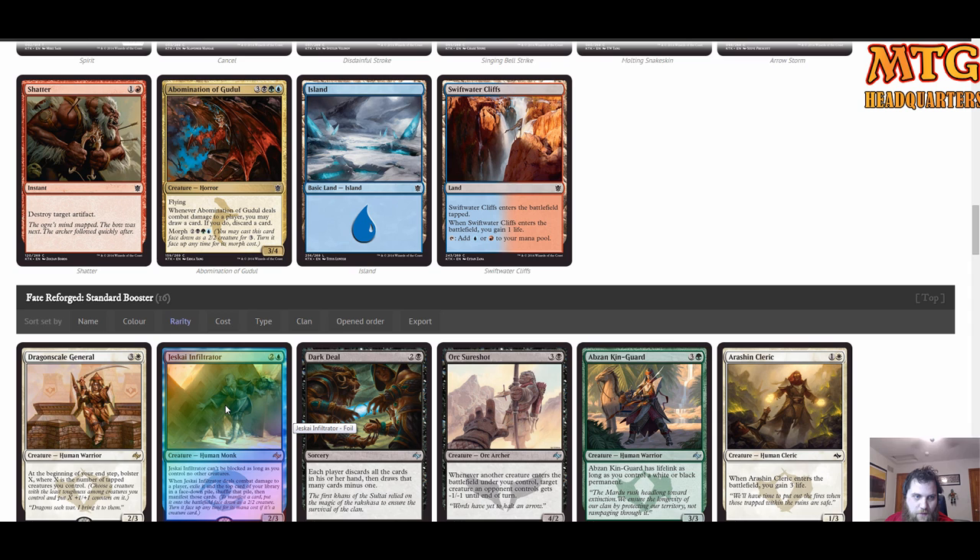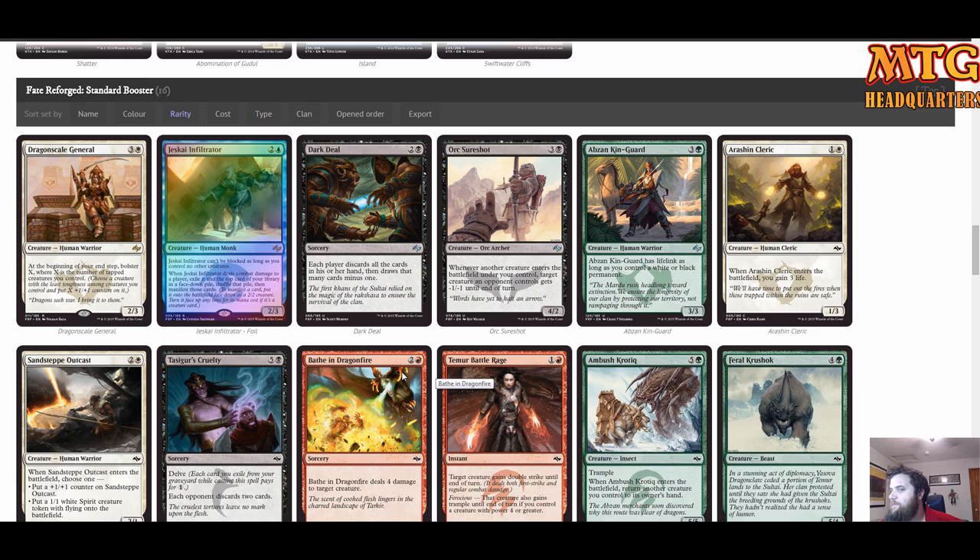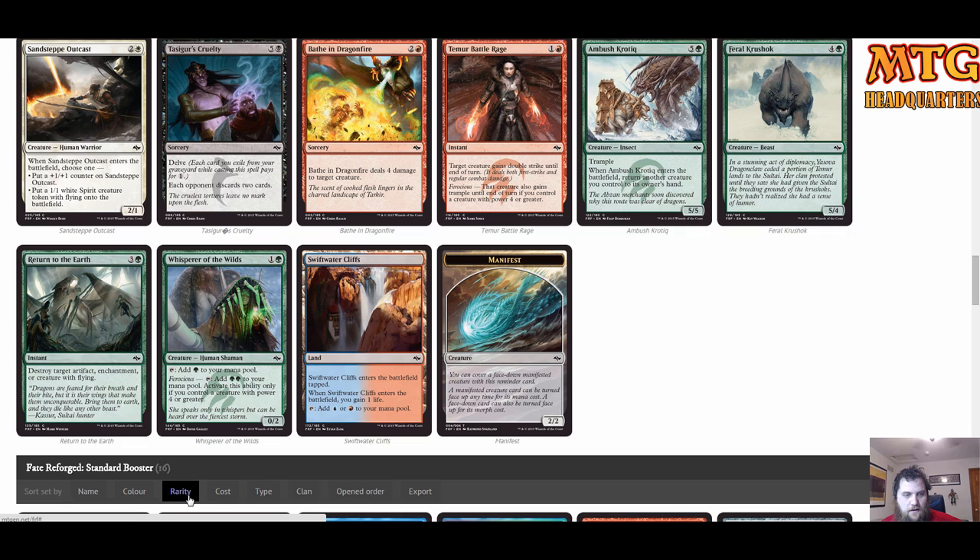Next pack: Dragonscale General as our rare — very good. And another foil rare, Jeskai Infiltrator — actually not bad, because at end of your turn you Bolster X where X is the number of tapped creatures you control. If you're attacking with Mardu that's going to fit well. Bathe in Dragonfire is good removal, though sorcery speed isn't ideal.